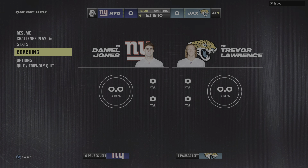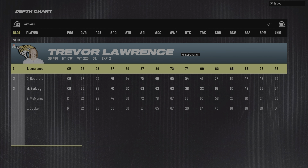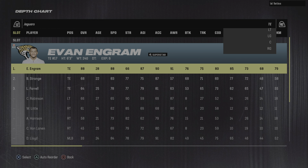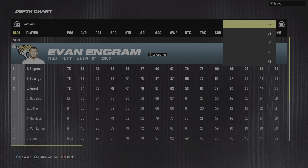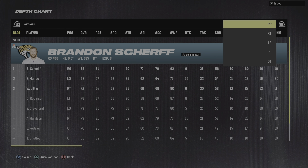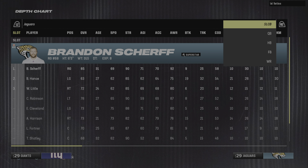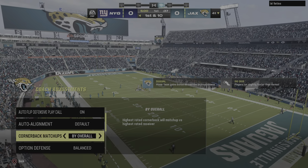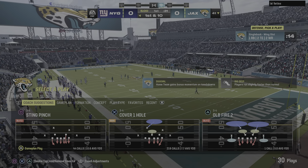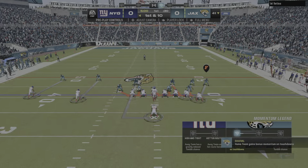Wishing he had a mulligan. You don't want to start the game like that, because not only do you give up the penalty and good field position, but it just kills the momentum of your team as you start a game.